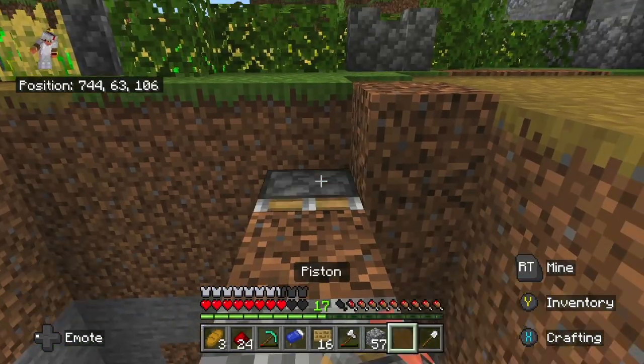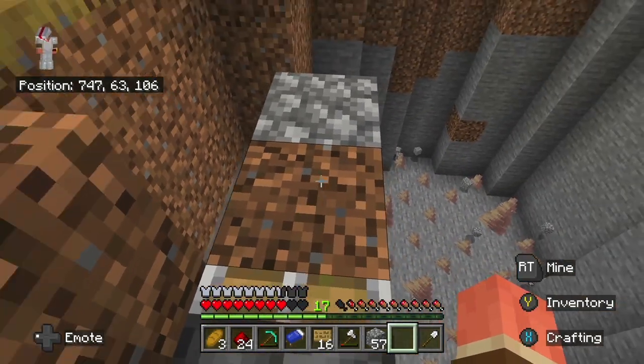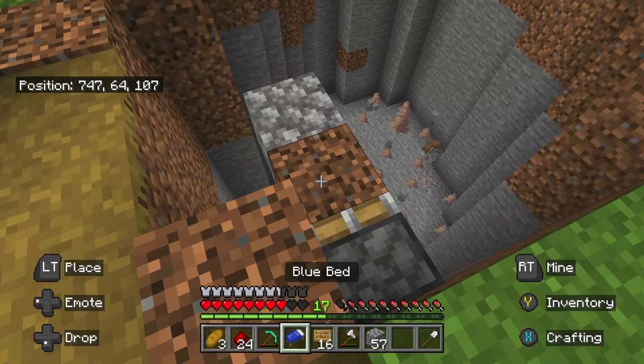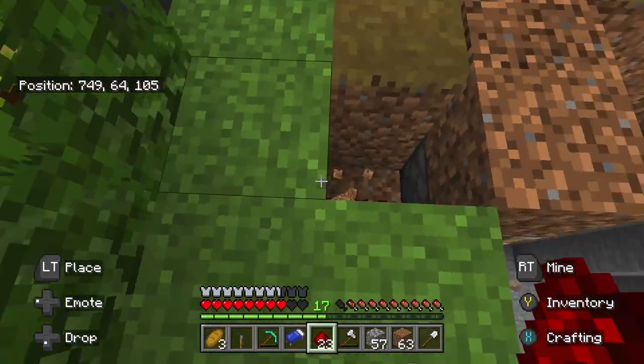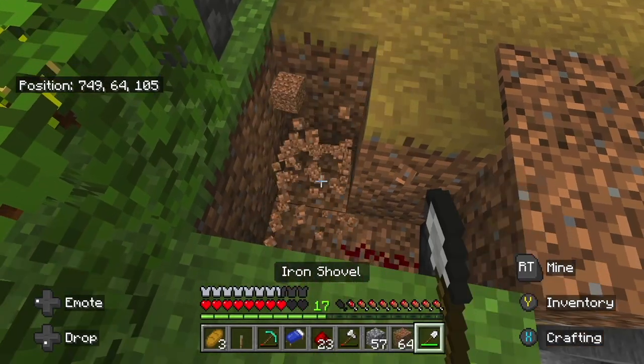The way this is gonna work is we're gonna have a piston that's constantly on, connected to a sign, and that sign is gonna be connected to a bunch more which are all holding up the brown concrete powder. When the piston is then turned off, it'll break the sign that's connected to it, which will break all the other signs and make the brown concrete powder fall.